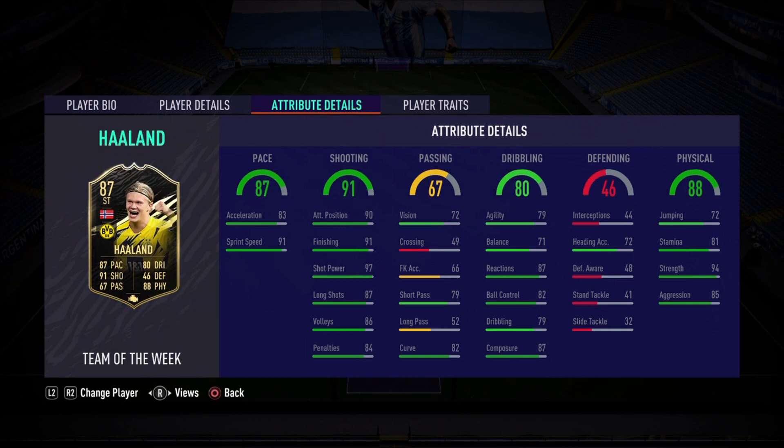Hello everybody, welcome back to the channel and to a brand new FIFA 21 video. This is Leo here bringing you another special player review — another Team of the Week 9 review. Obviously the name man in this team of the week is Cristiano Ronaldo, but I don't have 3.2 million coins or whatever he costs right now, so we are stuck with the second best option, and what a Plan B option this is.